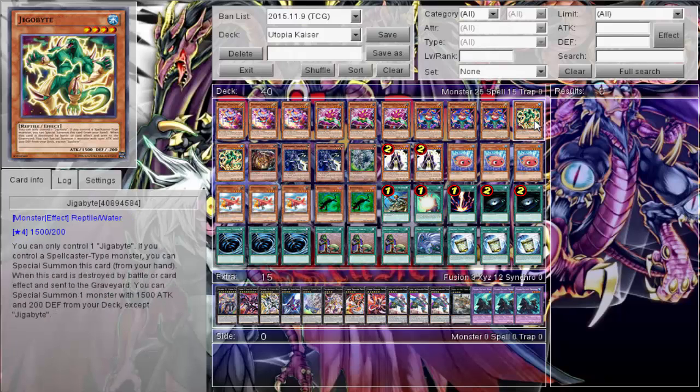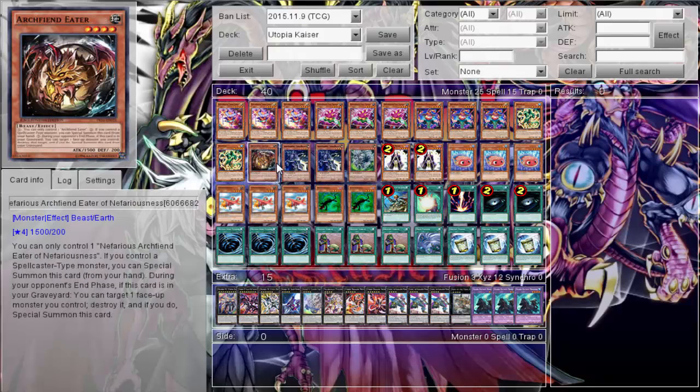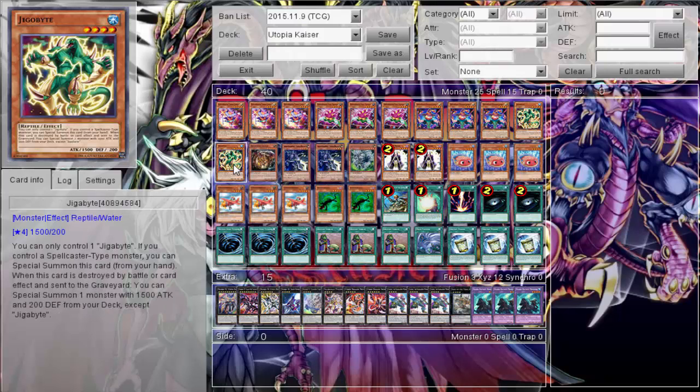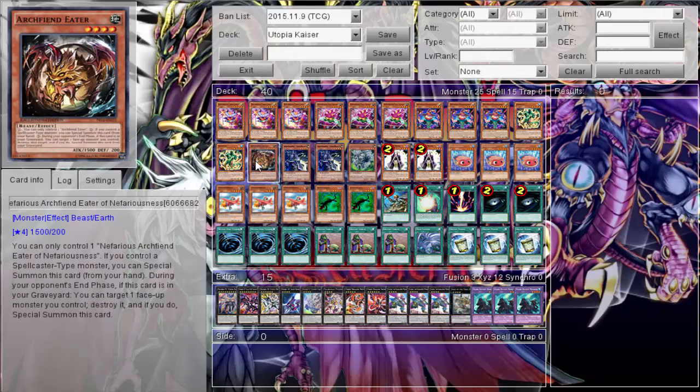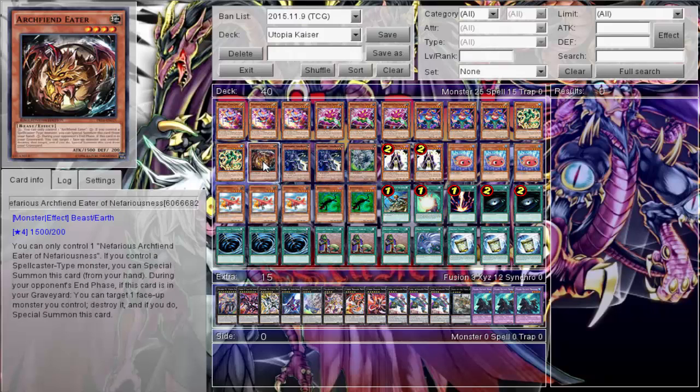Since there are some spellcasters in here, we're running Gigabyte — two Gigabytes and one Archfiend Eater. They generally play three Gigabytes, but you can only control one at a time, so it's not like three matters that much. Let's go ahead and play one Archfiend Eater.